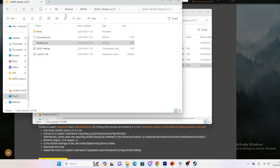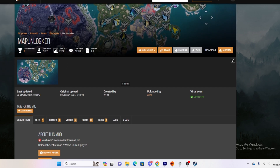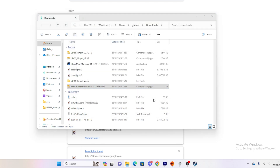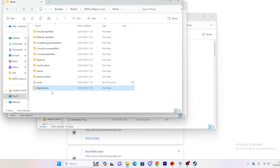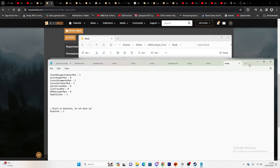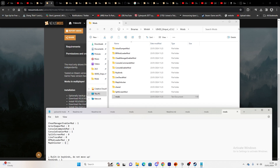Now we have our mods folder ready. We can put any of the downloaded mods from Nexus Mods straight in here — we literally just need the mod folder. For example, let's try the Map Unlocker: just click download, extract it, then copy the entire folder and paste it into the mods folder. For every mod you install you also need to open the mods text file and put in the name of the mod followed by a colon and then the number one to activate it.